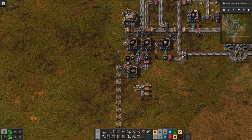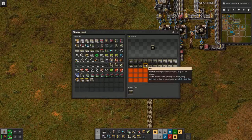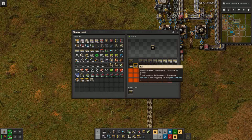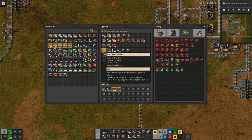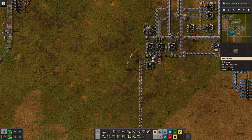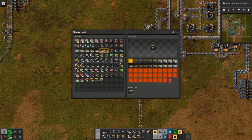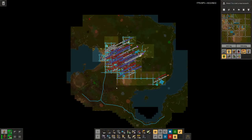I can get rid of this, I don't need that anymore, but I probably need a bit more rail. Let's have that up to 800, and then I should have enough to extend the rail squares down into that direction, so we can actually build up some more mining patches and pickup stations.